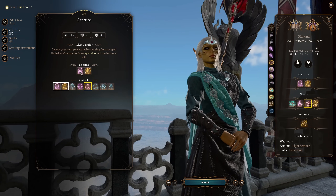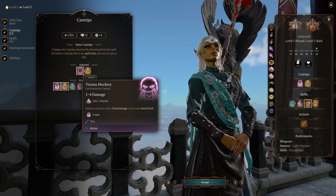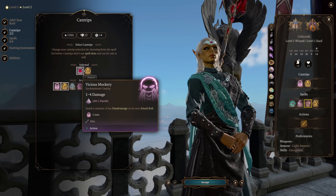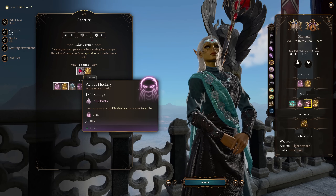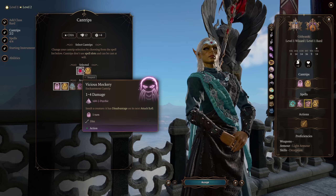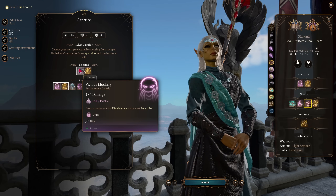Anyways, let's get back into the cantrips. Of course, we're here for Vicious Mockery — an enchantment psychic damage cantrip — which plays into that kind of sassy old lady thing where she's just throwing insults at people and it's dealing damage. This will synergize with all of our enchantment-related buffs that we're going to get from Enchantment Wizard.